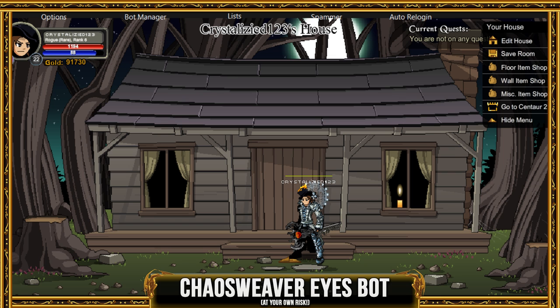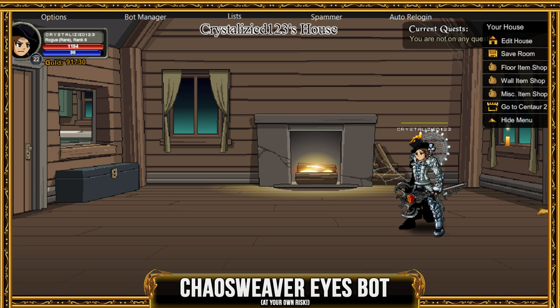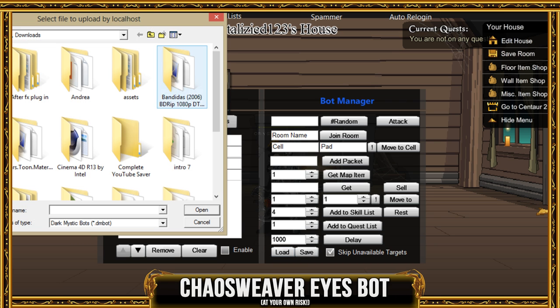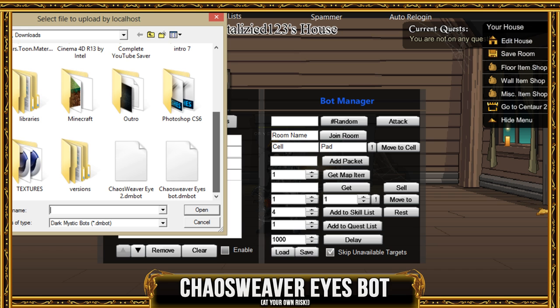Hey guys, welcome back to a new video. Today I'm going to be showing you how to bot the Chaos Weaver Eyes and the Raven Lost. Go ahead and download the bot that's in the description on MediaFire. Once you download it, go to Load and look for where you saved the file.